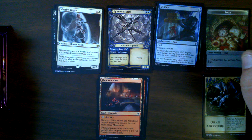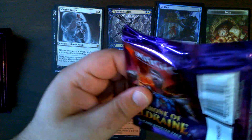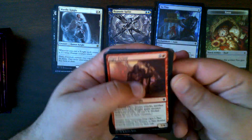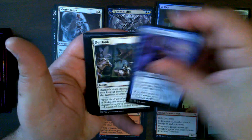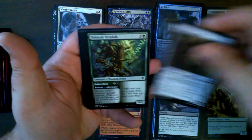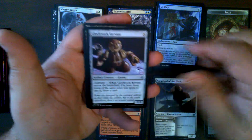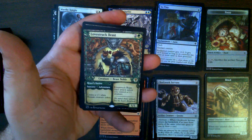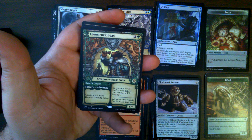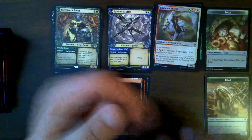On to pack three. Our token is a boar. Into our commons and uncommons. We get a storybook Lovestruck Beast — that's our first Lovestruck Beast. And a foil Fireborn Knight. And the lands — very neat, very pretty.